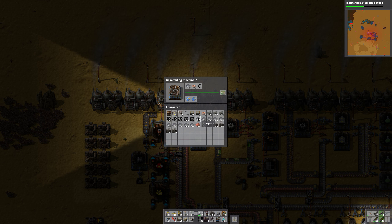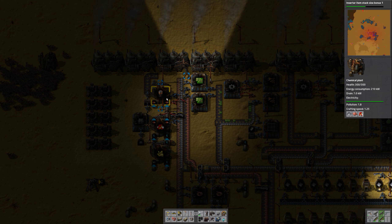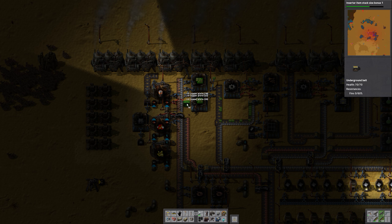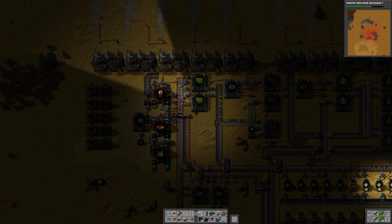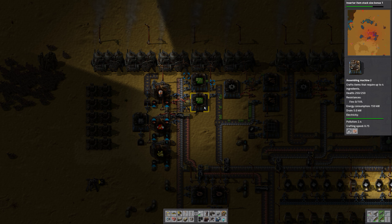This is using two fast inserters full time for it to run almost full time. What if we made an underground belt that goes there, then use another underground belt — this can be grabbed to that assembly machine, and this can grab for that assembly machine.